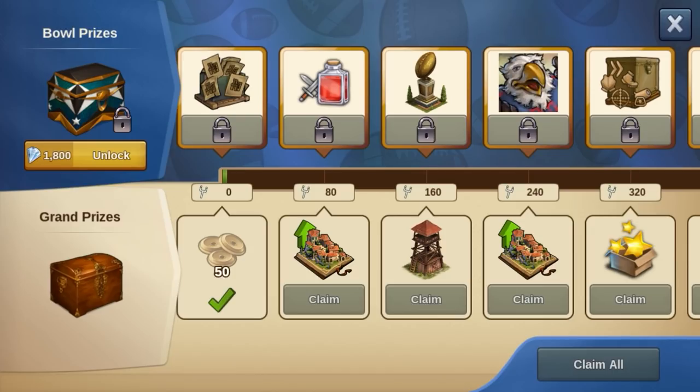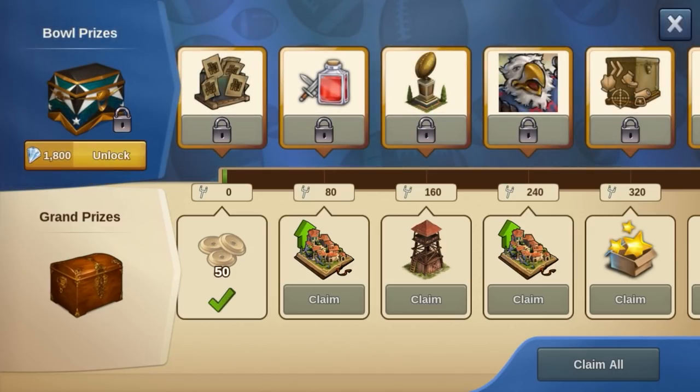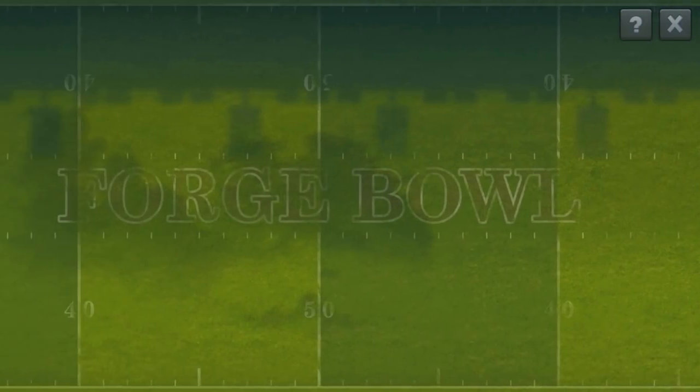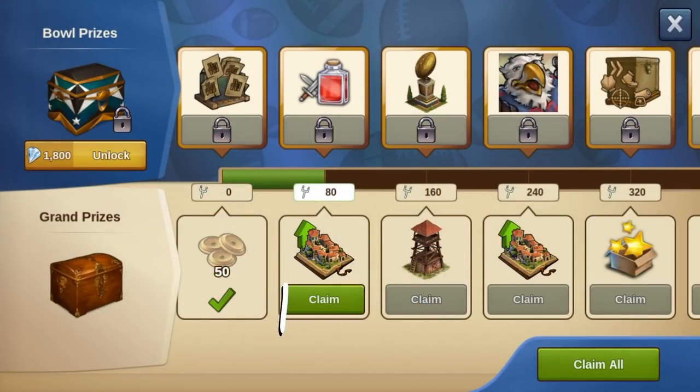In this new overview you will now see the normal grand prices as well as the new bowl prices. Every time you pass 80 yards and score a touchdown, a grand price will be unlocked which you can collect manually here.